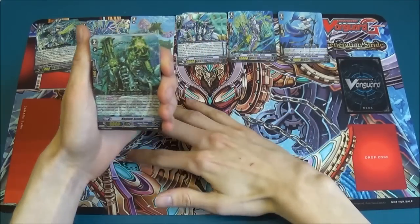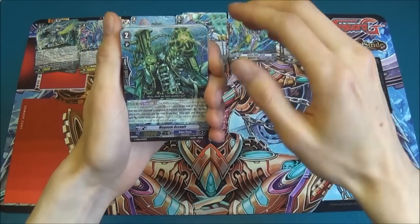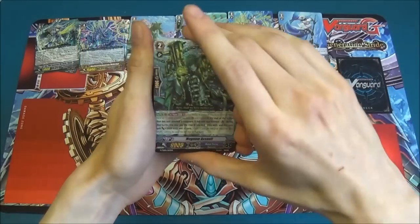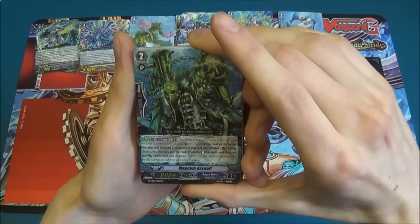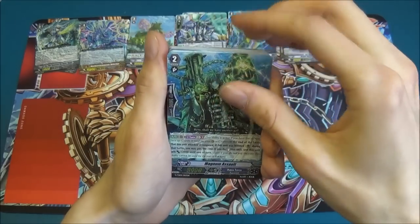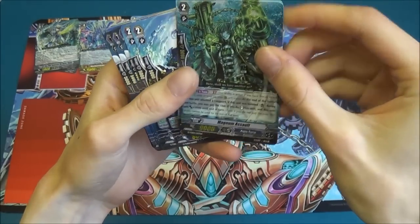This allows him, if he's boosted, to attack the first time and then stand back up with the power of an average grade three to easily take down your opponent. Also a great way to get to the fourth battle. He doesn't have a counterblast of one, unlike the Japanese version, because they basically screwed up.